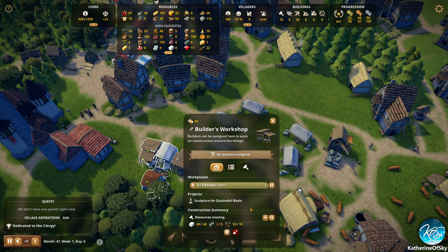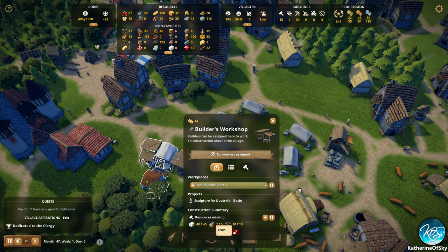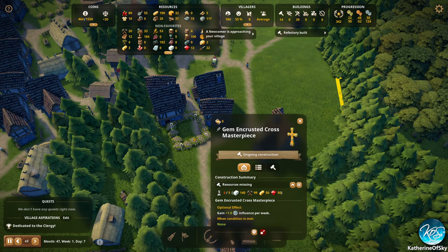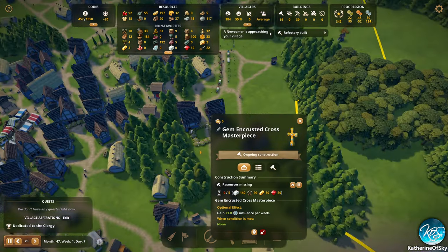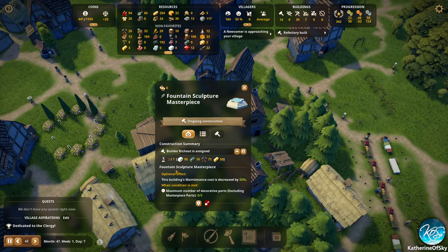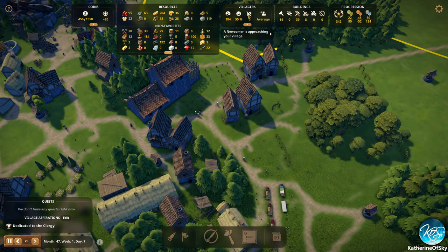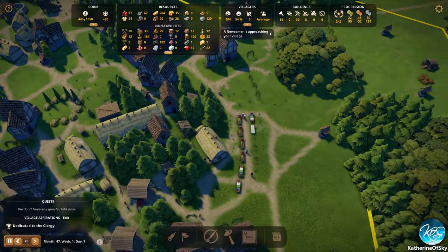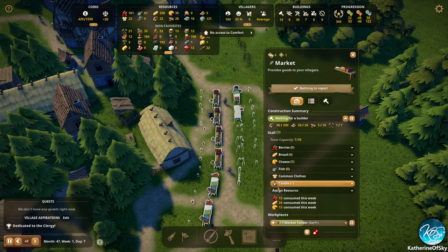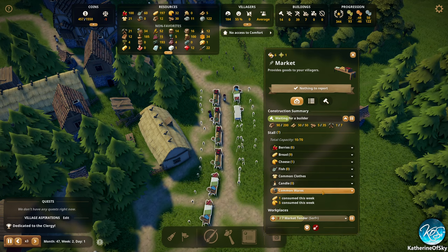They are making a sculpture and they need iron right now. I just need plain iron. Sculpture is for the other thing — this one here. They have two sculptures already, which is great. A newcomer is approaching the village — hooray! If we get goods set up here — candles. We can get them all set up. We had cheese consumed — hooray!